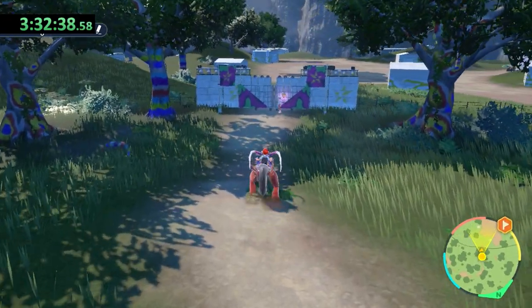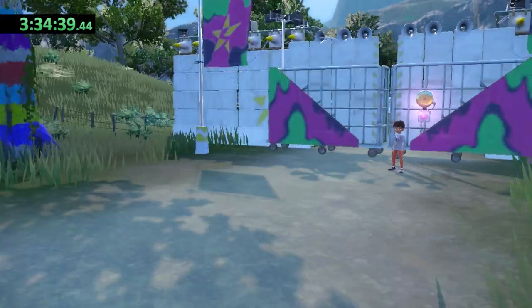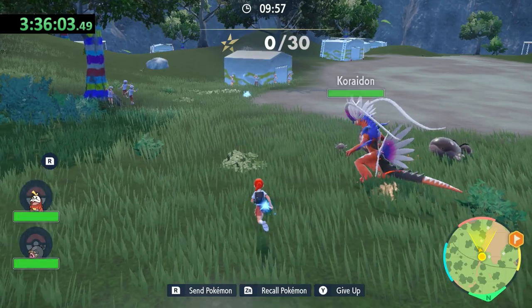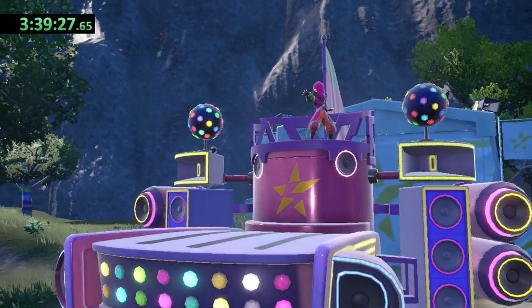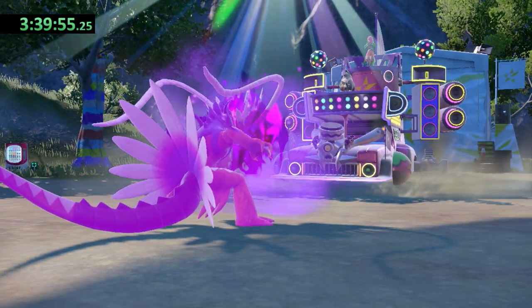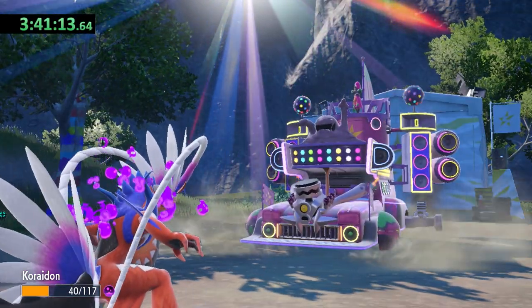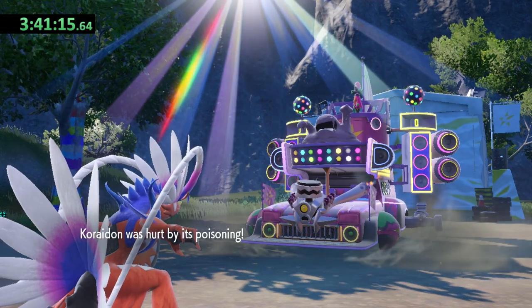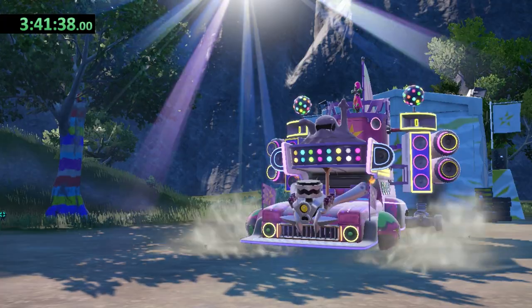I decided to head to the Poison type Team Star base next — a decision I would come to regret. I clear the guard at the gate and get past the Let's Go battles as well. Atticus starts off with a Skuntank. Koraidon gets hit with Toxic, which proves to be our undoing. I'm able to take out Skuntank, but Toxic is now dealing too much damage for Koraidon to survive even with Drain Punch. It looks like we'll have to skip this base for now and swing by later.